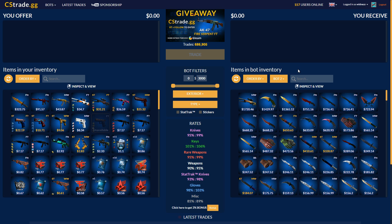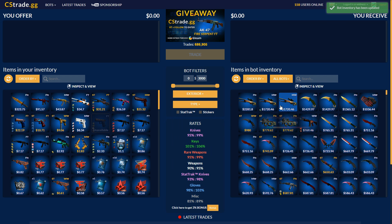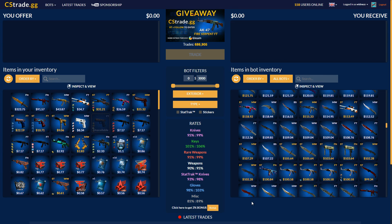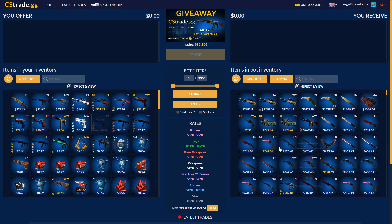It's yet another CSGO trading website, but all these trading websites are very different. The only difference you're actually seeing is the size of the inventories, and this site has a very, very good inventory as you see right here — three dragon doors, which is pretty impressive. For the average person you'd probably be trading around $100.